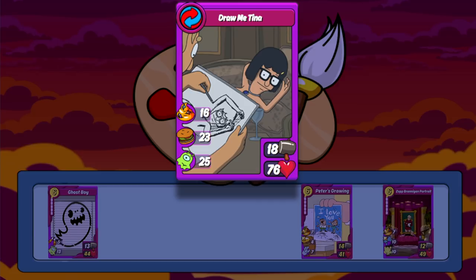Next up is Draw Me Tina, made by comboing with Tina. This is a fantastic support combo that will serve you well in rumble and challenges. She's self-healing with an insane amount of leech, and she provides an amazing amount of motivate and an even crazier amount of heal. Keep in mind though, her heal and motivate can only be given to other artistic cards, so if you're not running a full art deck, this combo probably isn't for you.